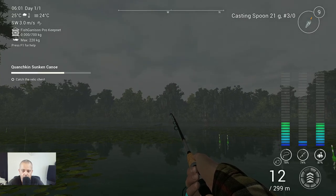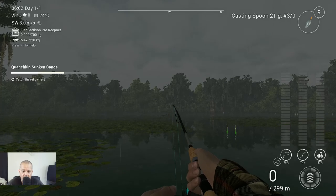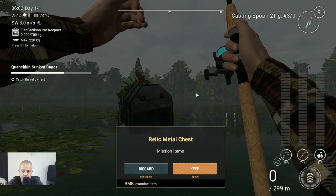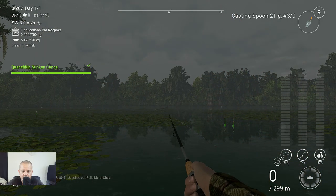It is quite heavy. What we got now — I think we got the chest that we need. Yes! I threw it on the right side of the canoe, so very, very nice. Let's see what we get. We finished the mission!